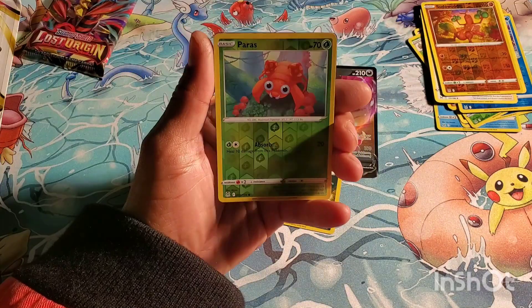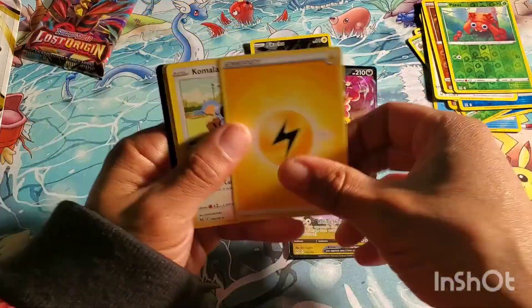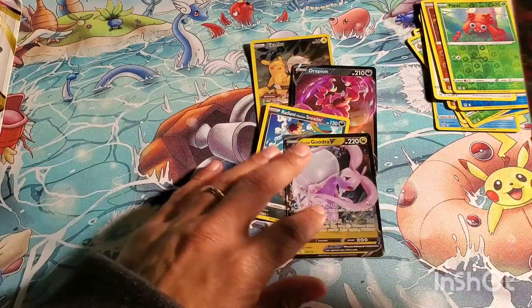Here we go — I got something! Falinks, looks like just a V. Got the Kingdra. So yeah, these bundles are hot, these bundles are hot. I'm expecting this last pack not to have anything since I already got four hits in six packs.